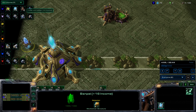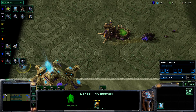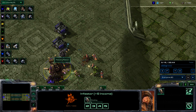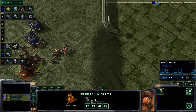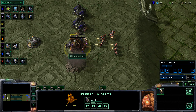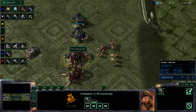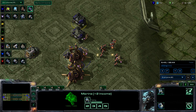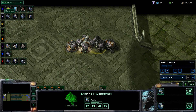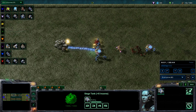Dimebag's pylon is already working — that's quite early, earlier than anybody else. The pylon gives 16 income but no units, and two Infestor Nests are building. On the bottom, the Marines and Reapers have made it into the base, putting a lot of pressure on this team. They're not giving up easily. Dimebag has two Marines, three Infestors, a pylon, and a Zergling Nest, while Nasty Nate has a Marine, Reaper, Hellion, Hellbat, and Siege Tank.